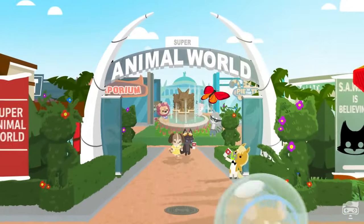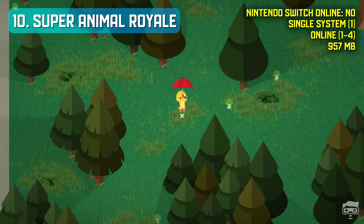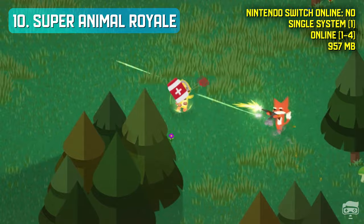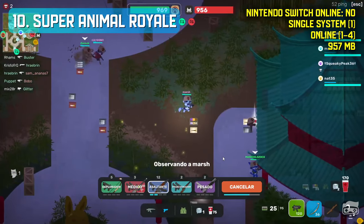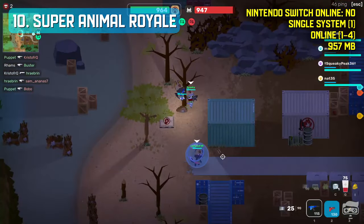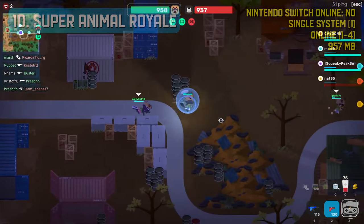Super Animal Royale is a top-down team battle royale game where cute animals fight for dominance. Players must scavenge for weapons and resources to survive, build defensive fortifications and battle to be the last one standing. Featuring a unique art style, charming characters and intense combat, Super Animal Royale is sure to provide a wild and exciting experience.